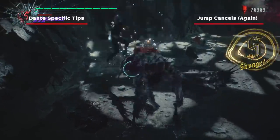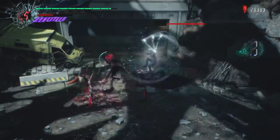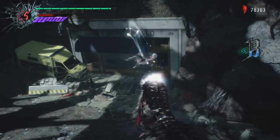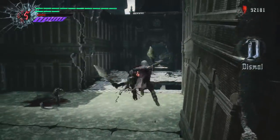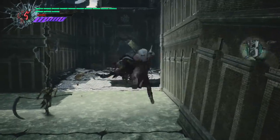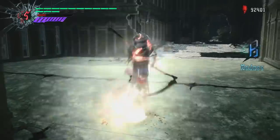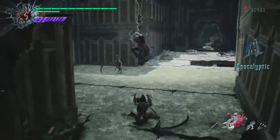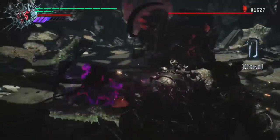Switching over to Dante, jump cancels are even more important. Dante relies even more on jump cancels than Nero because without them he has a very hard time staying in the air. An easy way to stay airborne is to equip the Rebellion, slash Sparta, and the Swordmaster stance. After two hits of the Aerial Rave, do a jump cancel, two hits, jump cancel, two hits, jump cancel — wash, rinse, and repeat.